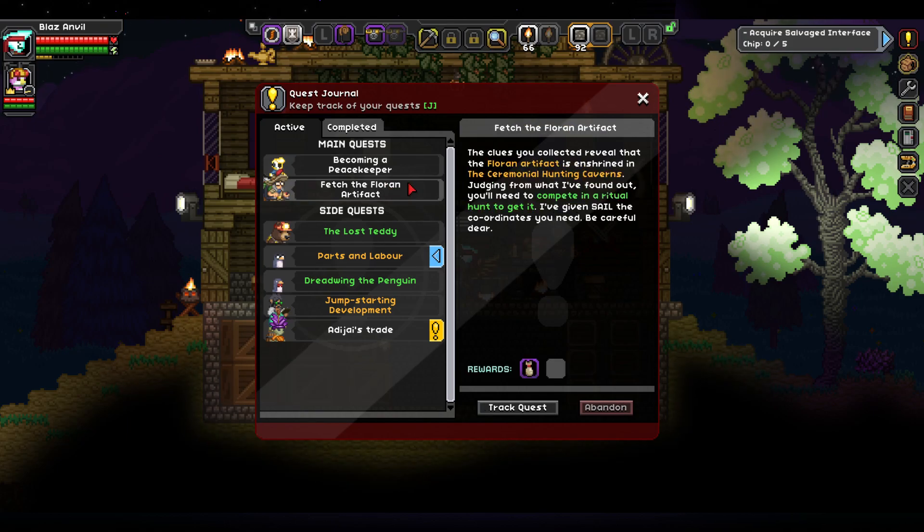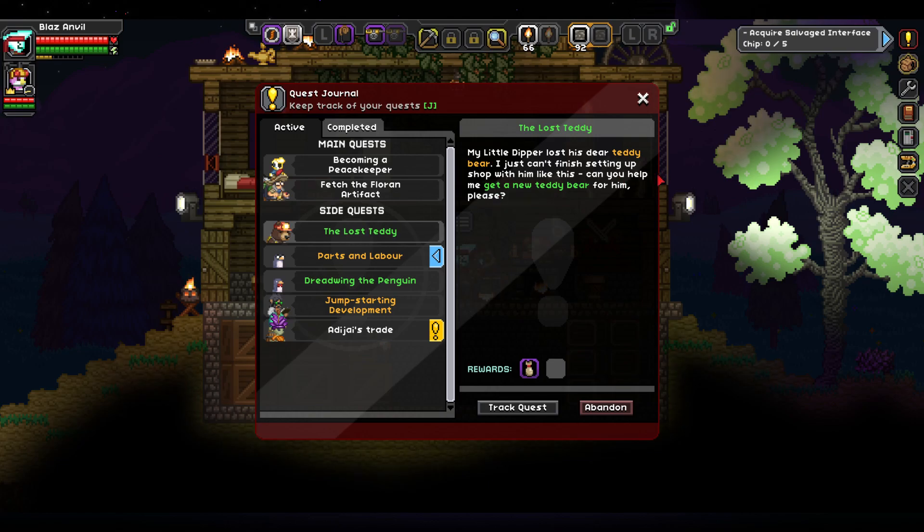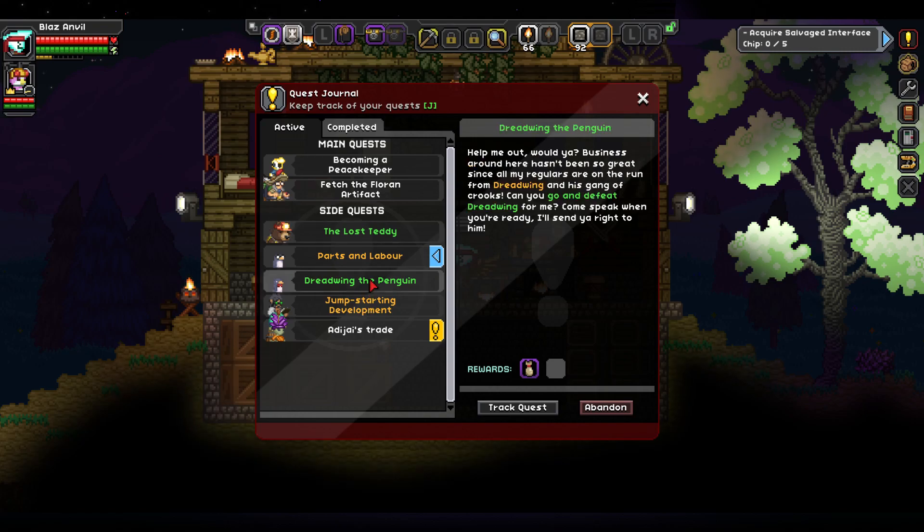Our actual mission - not just the one we've been doing - is we have to go to the Florian thing. Didn't we already do that? No, we found it. Now we have to actually go get their artifact. And also, we gotta make a teddy bear for this guy. I don't know if we have enough stuff for that, because I don't really have a fruitful cotton farm right now.